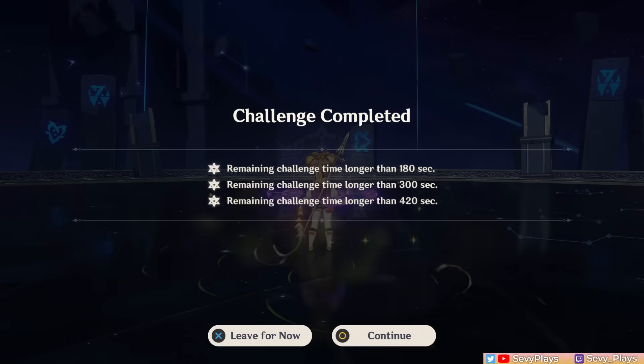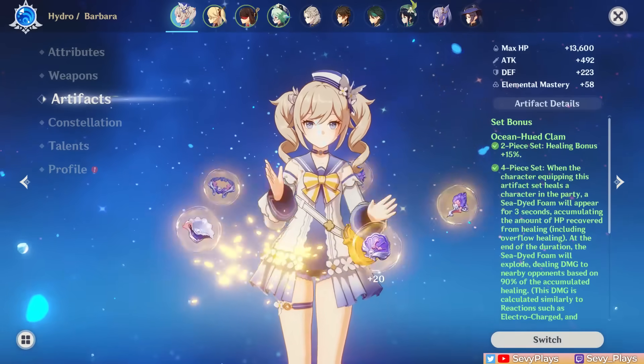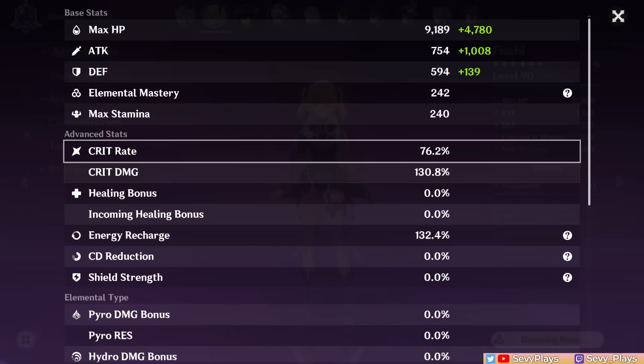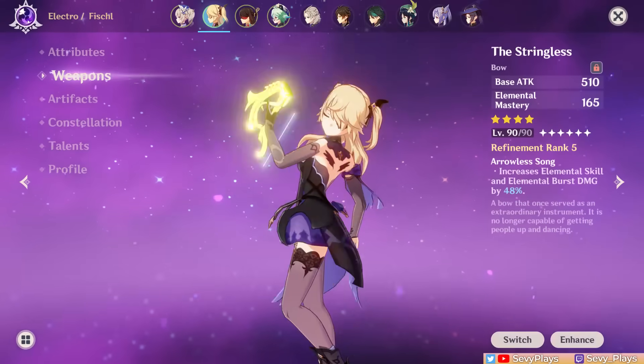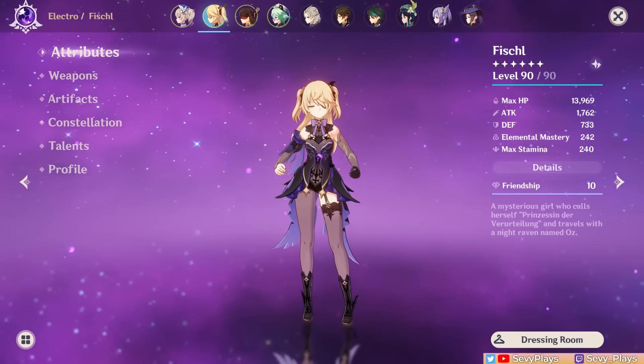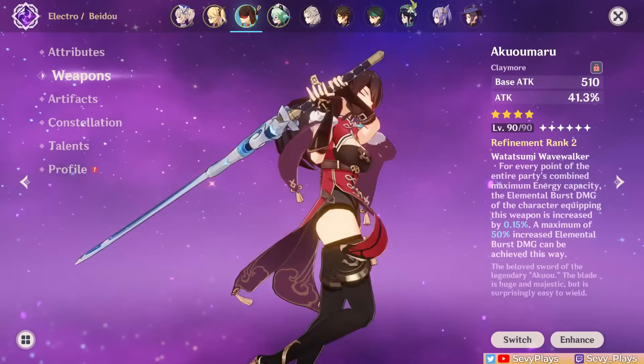And that's it for this version's Spiral Abyss. Let me know down in the comments what you think of the new enemies in this round, if there was a chamber that you found particularly difficult or annoying, and especially what teams you used. If this video helped you out, don't forget to leave a like, consider subscribing to my channel if you haven't already, and I will see you all soon. Take care!